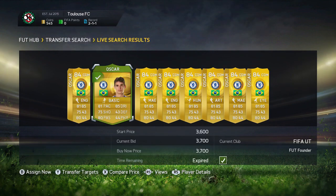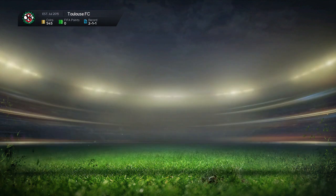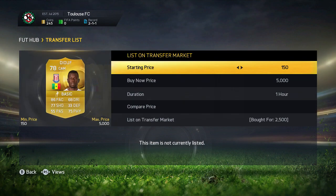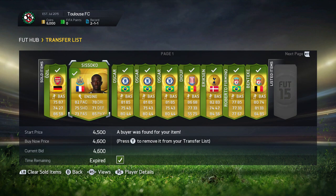Then we get Oscar at CDM for 3.7k — the next one was 6.7k, so we can list him up for around 5-6k and make a decent profit. Then we get Eriksen at center-mid for 2.7k and a Marmadjouf for 2.5k at CAM.